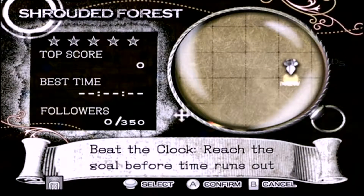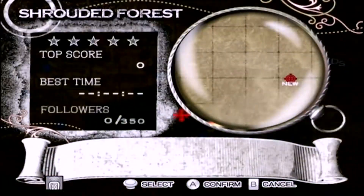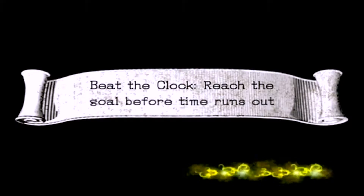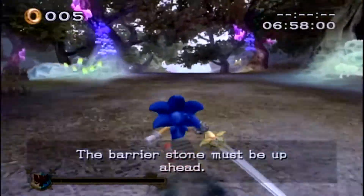We're going to move on to Shrouded Forest, where we're going to reach the goal before the clock runs out. I hit B instead. I'm going to switch over to Lancelot - and I switched over to Sonic for some reason, even though I didn't choose Sonic. Screw playing as the right character, apparently.